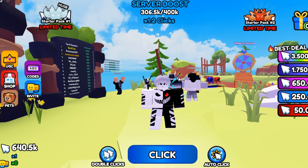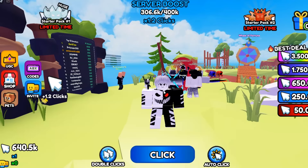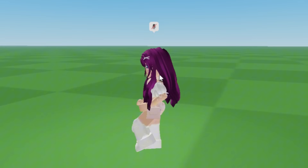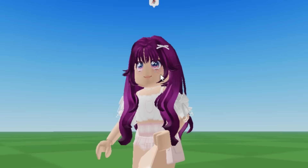That's all the new working codes to get free click points on this game. I hope these codes help you. You can also use an auto clicker here to get more clicks faster. Once your click points reach 3 to 5 million, you can purchase this purple hair for free. This is what the purple hair item will look like when you wear it — so adorable and cute!